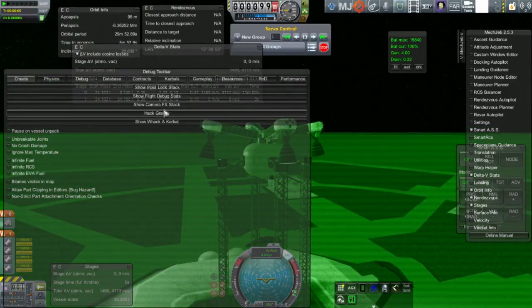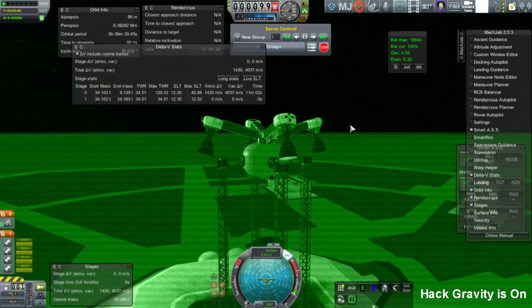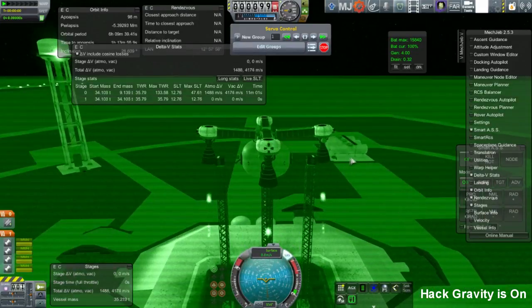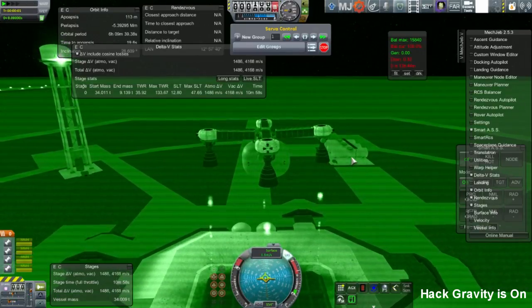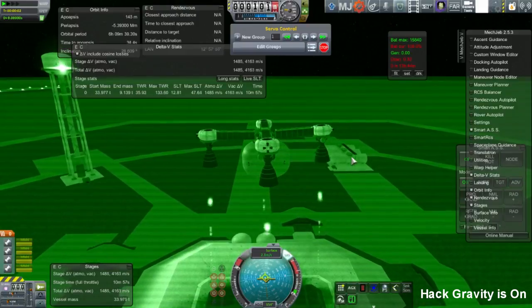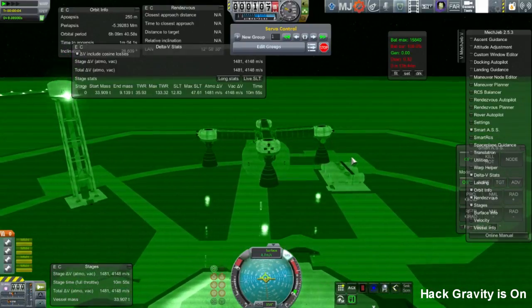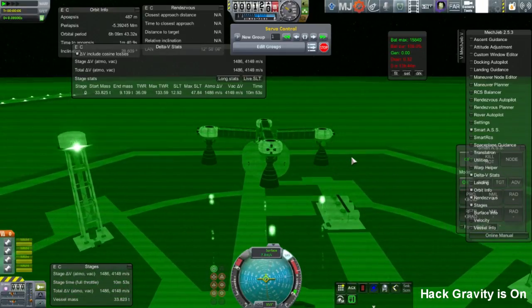Then I hacked gravity and saw whether there was some imbalance or rotational issue with the craft. It does have a reaction wheel, but in Realism Overhaul the reaction wheel is very weak. So we've got hacked gravity on — I very rarely use hacked gravity, even when testing stuff. A novel experience for me.